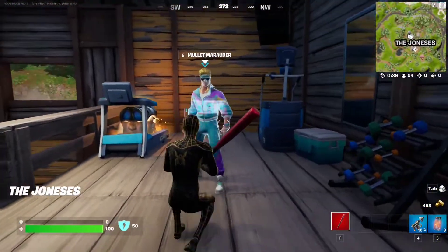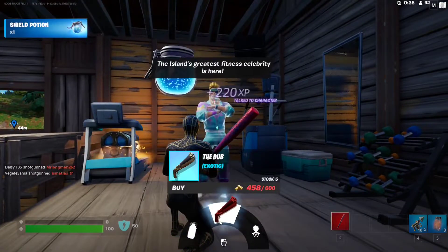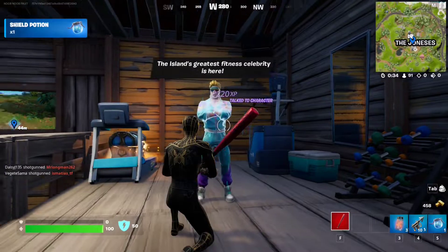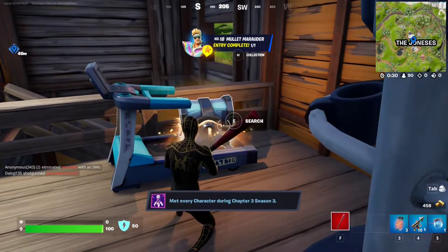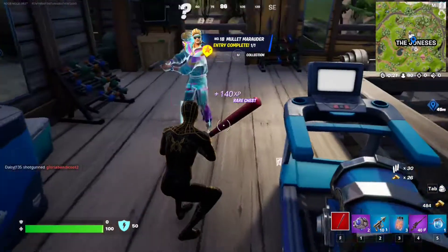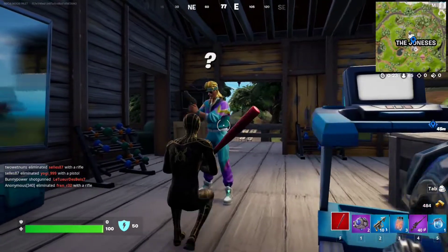If you want to talk to Monarch Marauder, just make your way to the Joneses right here and you'll find Monarch Marauder. You can get the exotic duck, you can get Midmist, or you can hire them. Each time you land here you will find a different Jonesy version, so you need to land here a bunch of times in order to find Monarch Marauder — you've got to be a little bit lucky.